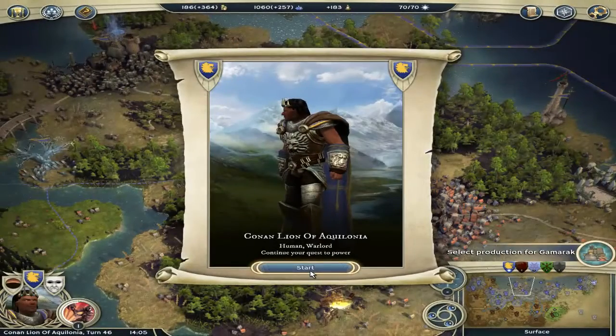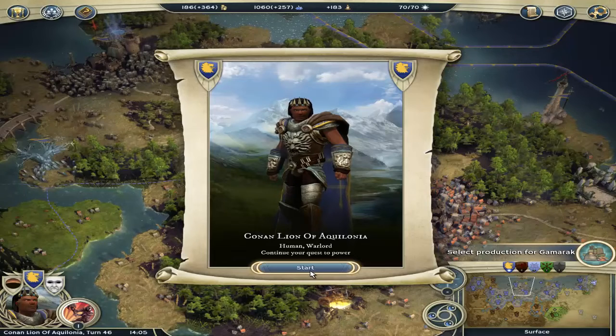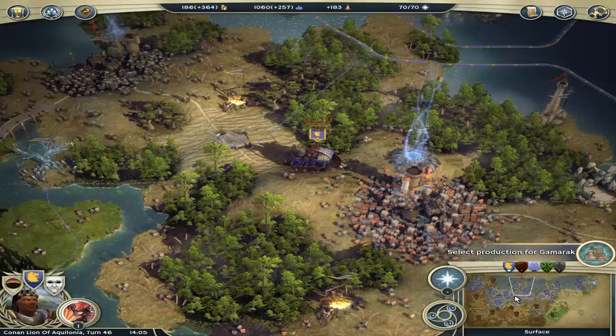Welcome back my dearest friends, welcome back to Sexy Turn Based Chronicles where I do some amazing turn based games, one scenario at a time. This time around we are playing Age of Wonders 3 Deluxe Edition, GOG version, continuing on as Conan Lion of Aquilonia, Human Warlord. We are very close to the end, I would say — not that close, but close enough.